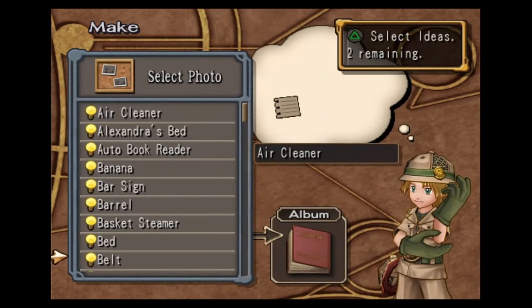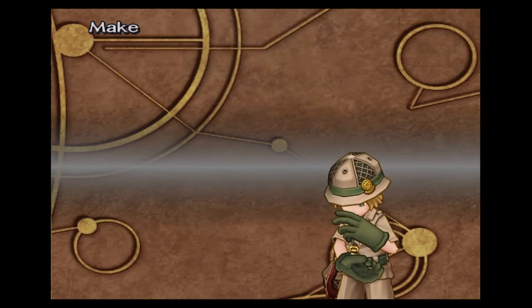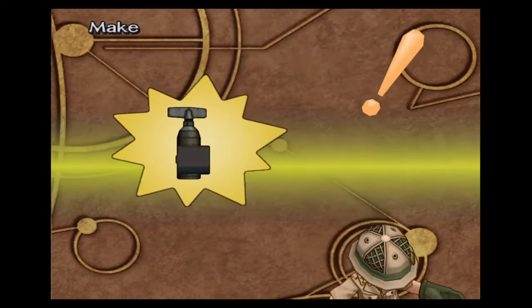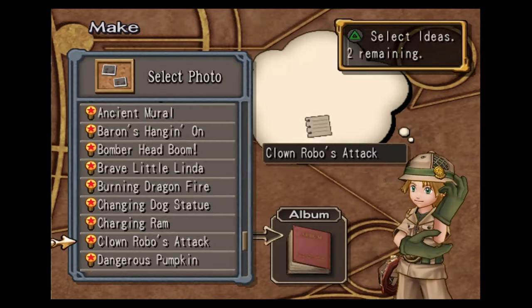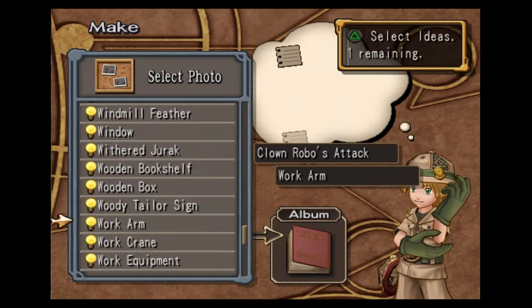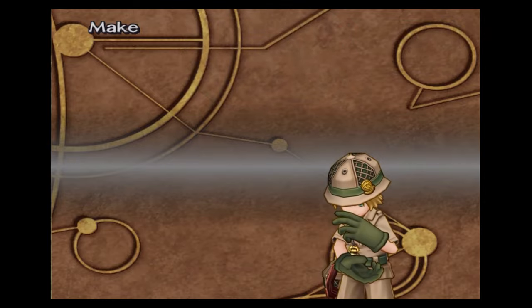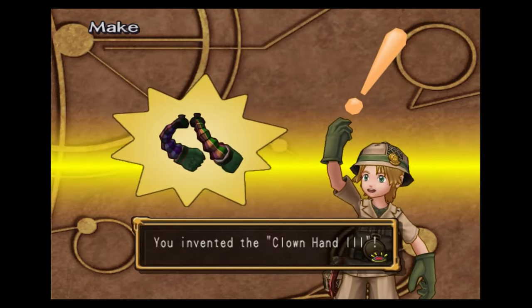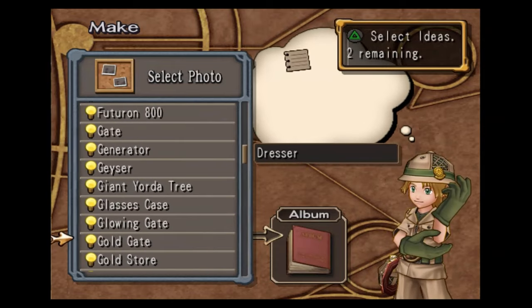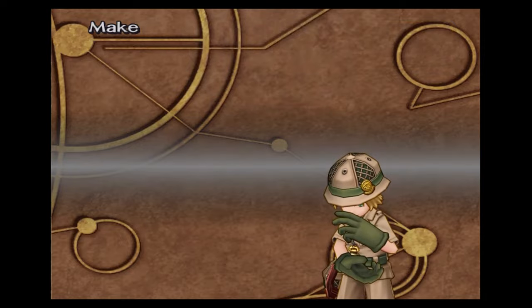An air cleaner, belt, and vacuum — this will make you the cleaner pack. Clown robo attack, work arm, and flag — this will make you the clown robo arm three. Dresser, gold store, and work equipment — this will make you the cubic hammer.